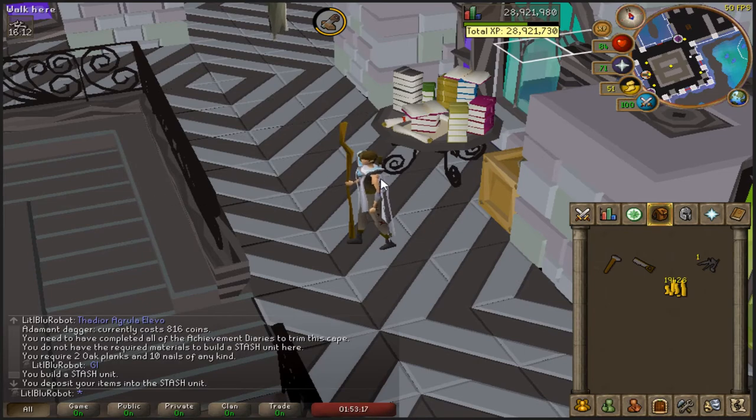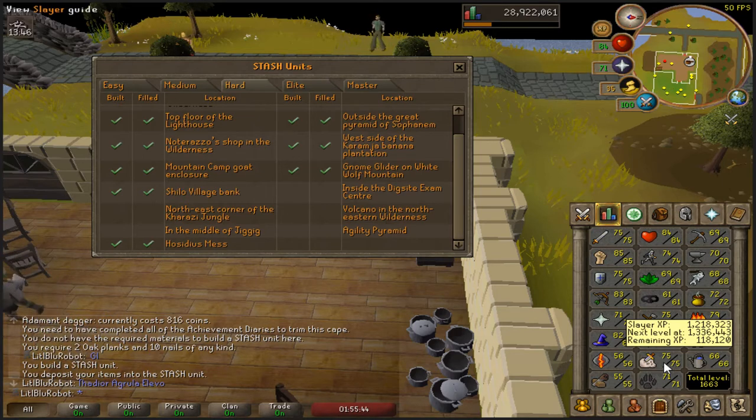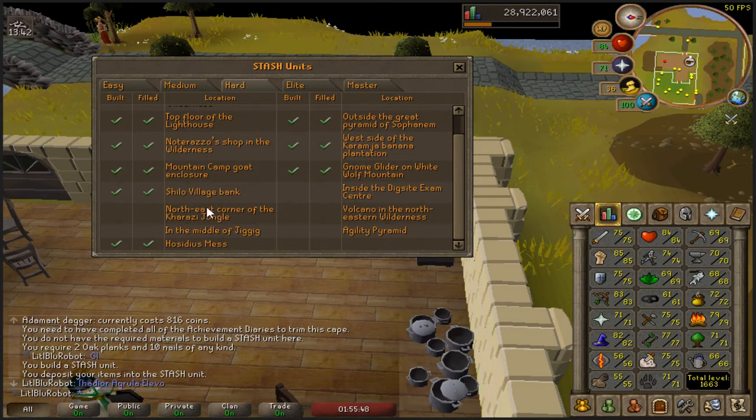Looking at the hard clues I have left: this one requires rune boots which are 80 slayer; this one requires a heraldic shield and a stole - I definitely have one heraldic shield but I don't know if I have a stole; this one needs a crozier and a headband, and I have the headband but no crozier; this one is a heraldic helm which I don't have; and that one is a heraldic shield but I only have one. So I'm not building any of these - I'll keep them in my bank until I get a second, then I'll build both. None of these I can actually make the stash units for right now, but I can do one or two of the steps.